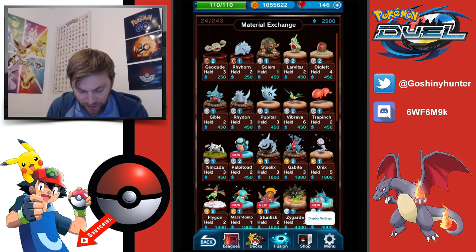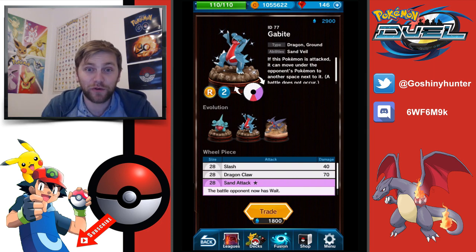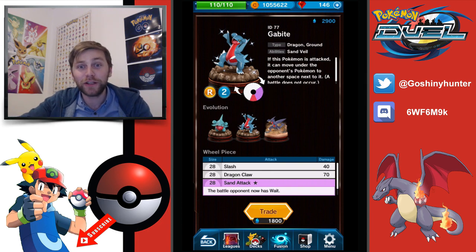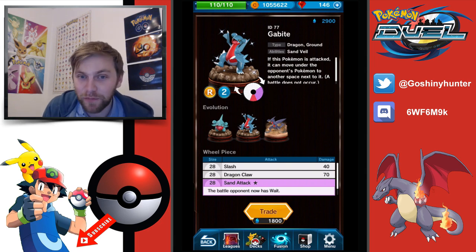Moving to rare — Steelix, Onix, I'm not even going to talk about them. Gabite at 3 MP is a good little rush deck Pokemon. We haven't seen a lot of Gabite recently, but in the start of the game Gabite used to be boss. If you could trick people and initiate with that 3 MP, you move forward, somebody initiates an attack wrongly against Gabite, you go under and that's game. We could see a lot of quick wins here if people aren't fully aware of Gabite's ability.